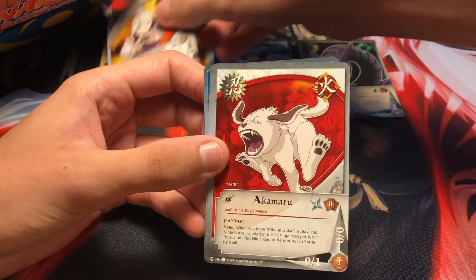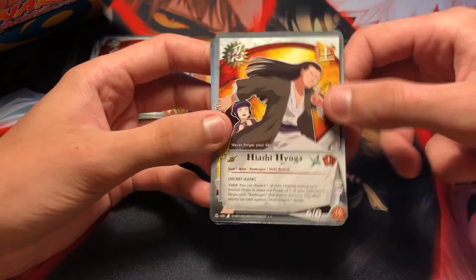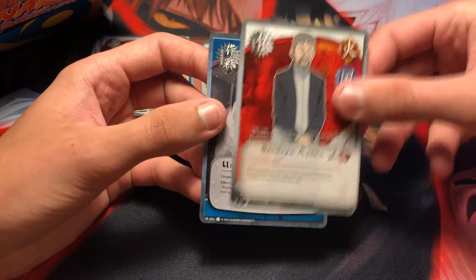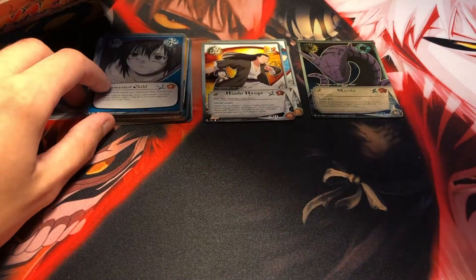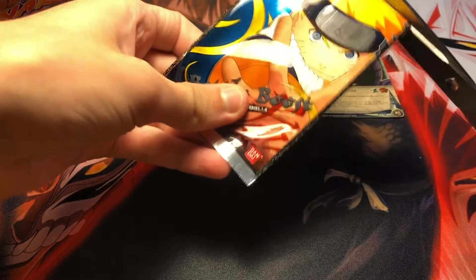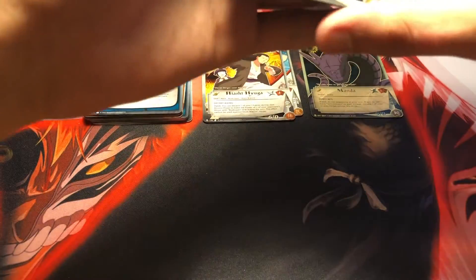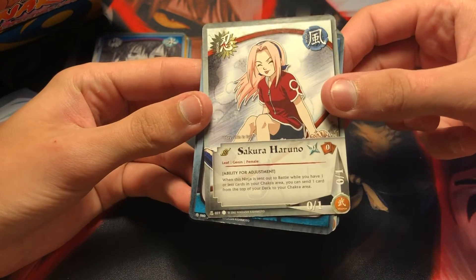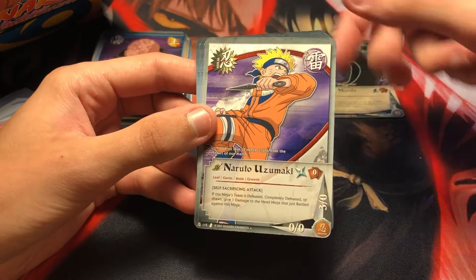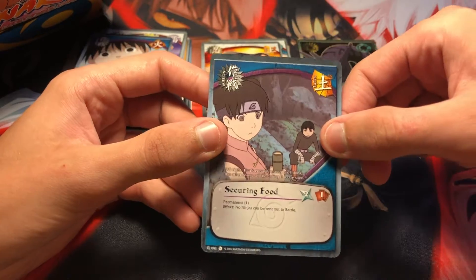Ino Yamanaka common. Akamaru. The rare is Hiyashi Hyuga, really cool — awesome, don't have a card for him. Someday You, Asuma from the Ninja Clash in the Land of Snow movie. And Unwanted Child again. Okay, we got a cool Sakura common that I don't have — that's really cool. Dreadful Scars. We got an uncommon Naruto card, really cool, don't have him. And Securing Food.